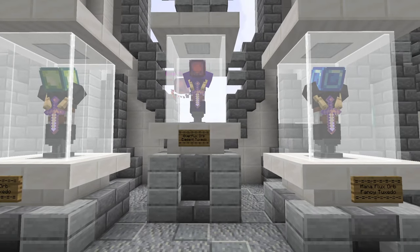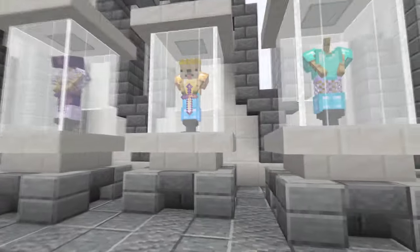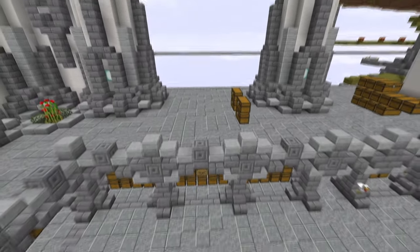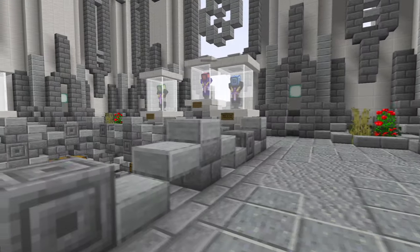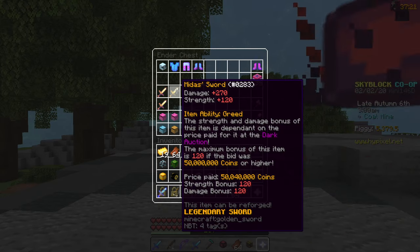Also, I've been working on our island and currently we have all the tuxes in the game with all the orbs on their heads. We also have every single slayer armor, and we're currently working on putting all of the dragon armor over here — I think that would be pretty cool when it's done. By the way, I bought a new Midas so I might make a video of maxing it out.